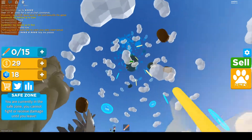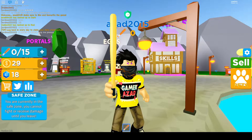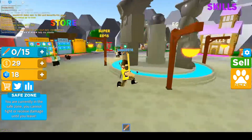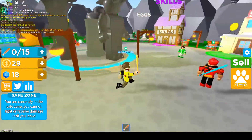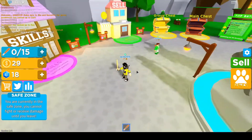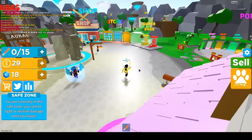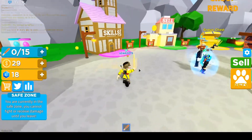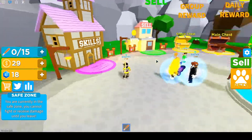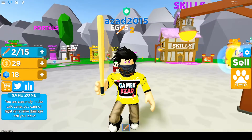I really hate doing this because when you fall you just lose all your stuff. Before I show the codes, make sure to subscribe to my channel and like this video, and comment down below. This game kind of looks familiar with Saber Simulator — it has the same skills, jumps, bosses, and auras, so the game looks pretty promising.